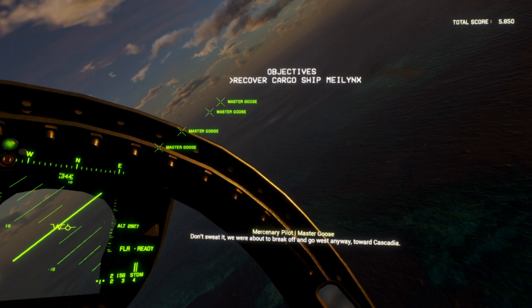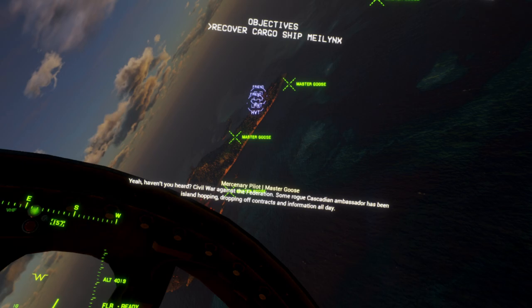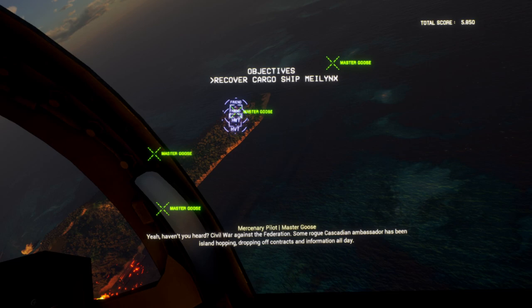Towards Cascadia. Cascadia. Yeah — haven't you heard? Civil war against the Federation. Some rogue Cascadian ambassadors — high-popping, coming up contracts and information all day. Yeah. Rebels need guns, I need a job.